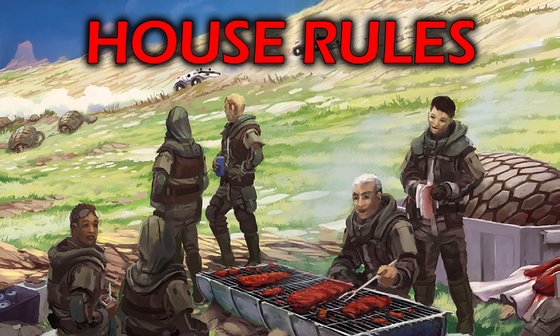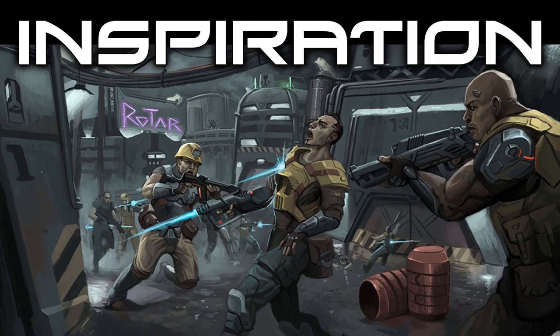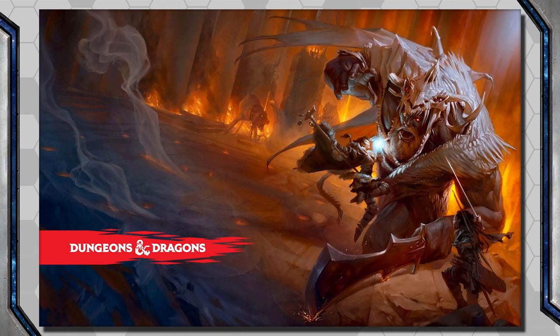Now, House Rules. Little tweaks to personalize your game. One is Inspiration, which I totally stole from 5th Edition D&D. If a player does something really good — a clever idea, good roleplaying, something impressive — I give them Inspiration, represented by a physical coin at the table. A player can only have one Inspiration at a time; you can't stack or hoard them. Players can also give Inspiration to one another, but the rule still applies: you can't give it to someone who already has it. It's been very successful in a wide variety of games, including Traveler.